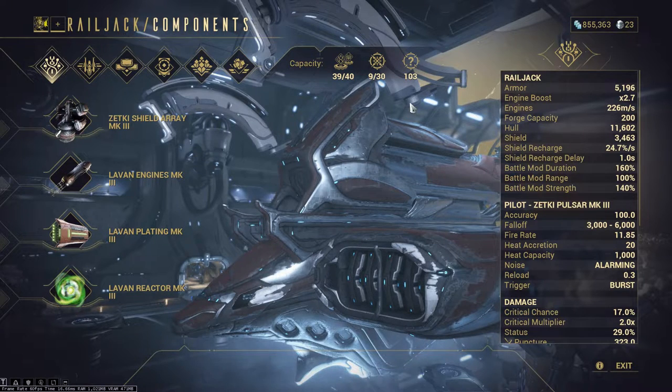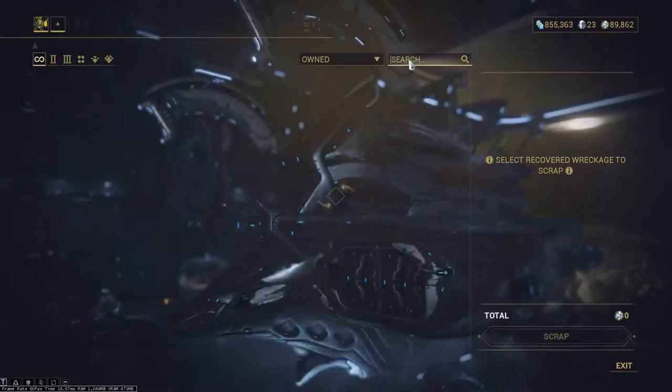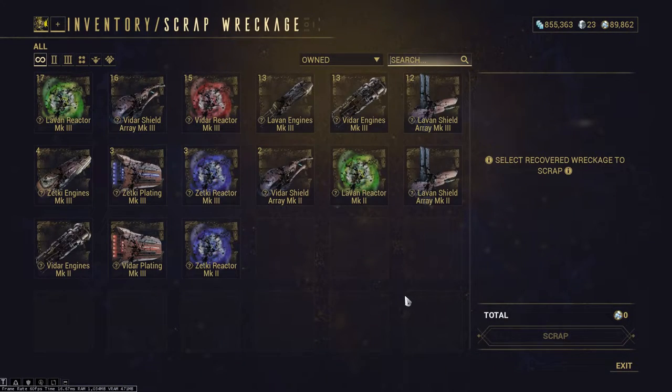As far as I know, this method not only works on the Anomaly Shards but also wreckages. I have no idea whether this is intentional or a bug, but it has been like this for several months already. Use it while it's still here.